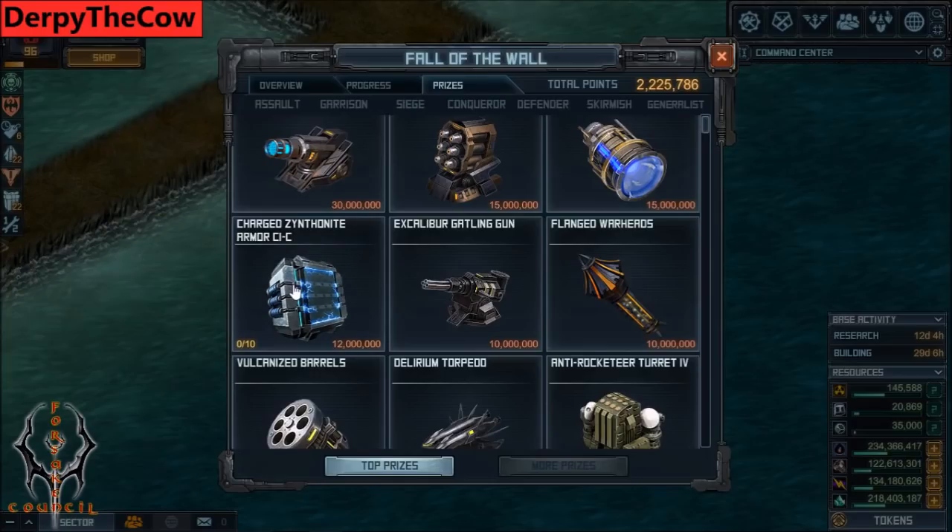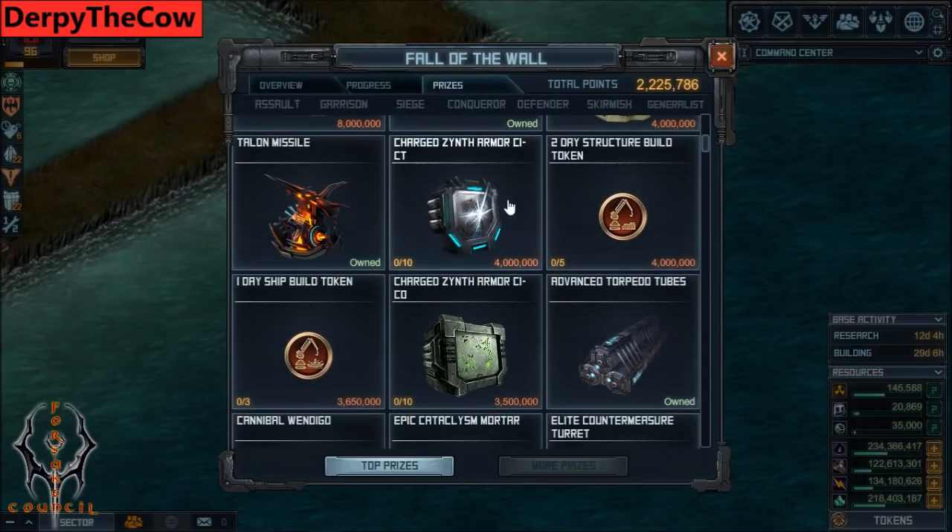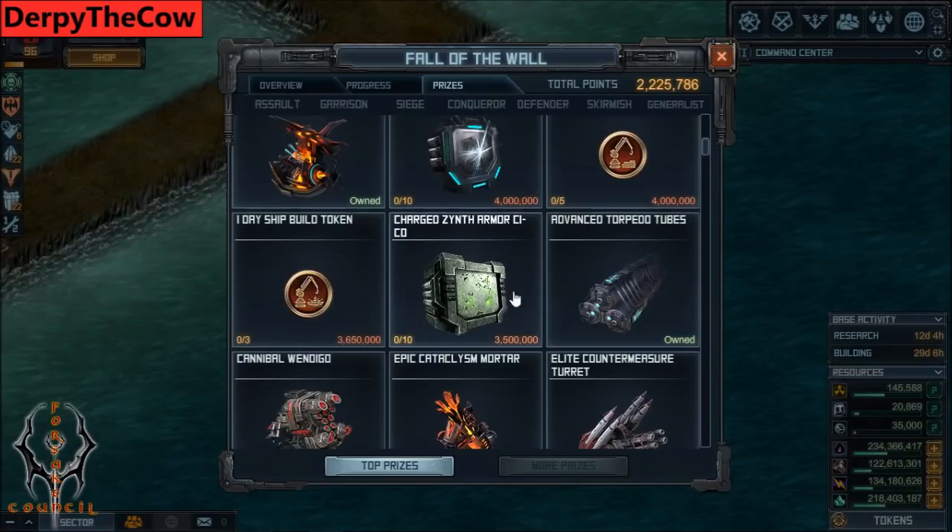Charged Armor C1C is going to be good - you're going to need Charged Armor in the raid format like we've seen. Delirium Torpedo is decent for your Fangtooths, or even if you want to put that in some Hellraiser or some crazy build, you can do that. Talon Missile is good on your Phoenixes if you're going that route for Assault. Charged C1CT is good at 4 million, you can get a max of 10 - just get 5 or 1 for each ship, however much you need. Tokens are always good. C1CO might be an okay choice if you're really looking to build an Assault fleet, but I wouldn't invest heavily into that right now - go Garrison instead.